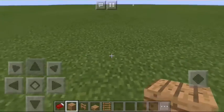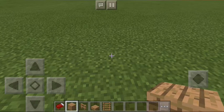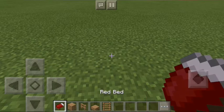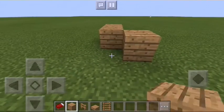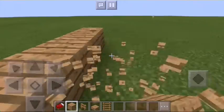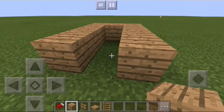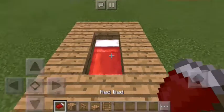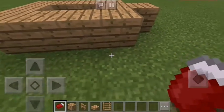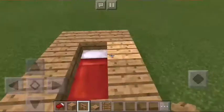Here's the first design. You need wood planks, slabs, some ladders, wooden fence, and a red bed — or any bed color you desire. You want to build a little box type shape right here like this, place the bed right there, and then put some fence in the corners.